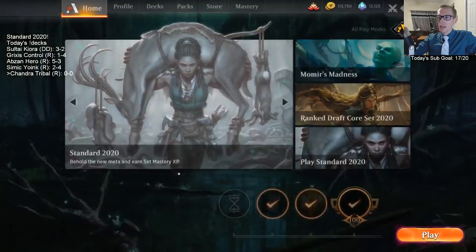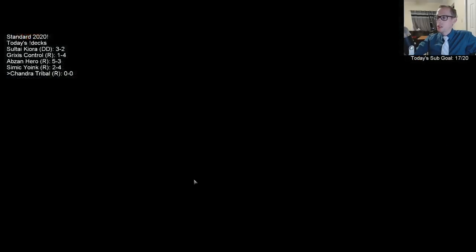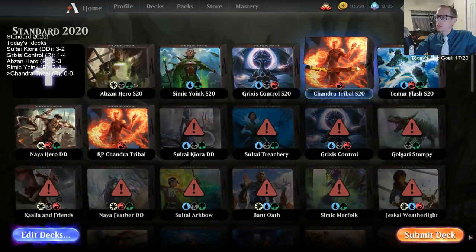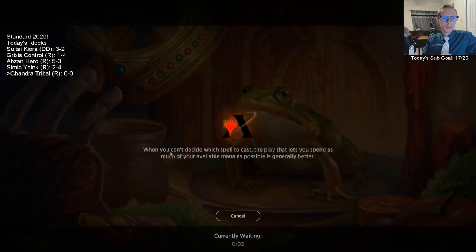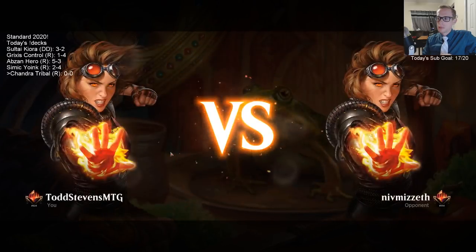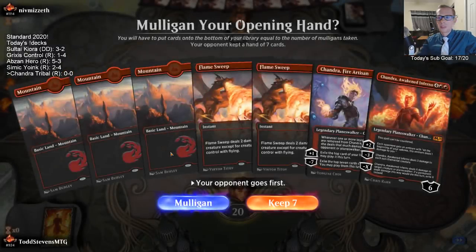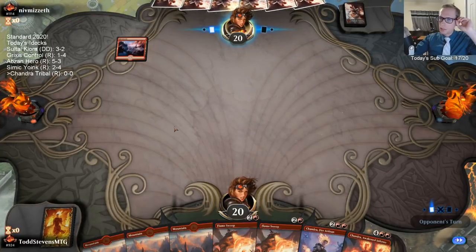We don't really want to see Mass Manipulation or Agent of Treachery too much because they can steal our planeswalkers. I like a copy of Bag of Holding in the deck — that does work quite well with Regulator, but I'm not sure I want one. I like all these removal spells we have; I think they're all pretty important.